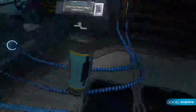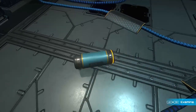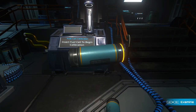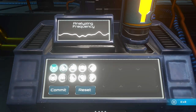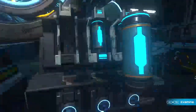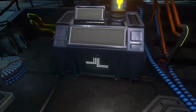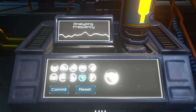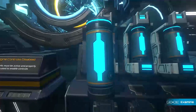Pick up either yellow canister and place it in the receptacle to the right of the fuel cell calibrator. Interact with the panel — there are ten buttons, numbered one through five across the top and six through ten across the bottom. Interact with buttons eight, four, and seven, then press Commit, then press B. Pick up that canister and put it in the far left receptacle. Pick up the second yellow canister, bring it back to be calibrated, and this time use buttons nine, one, one, and Commit. Back up with B, then place that canister in the other empty receptacle.